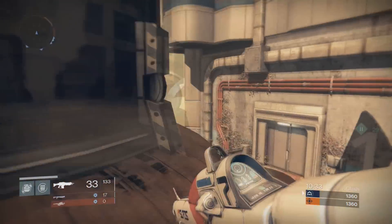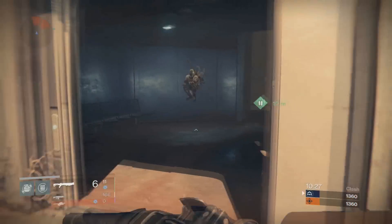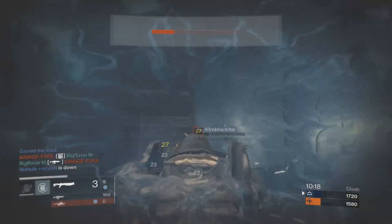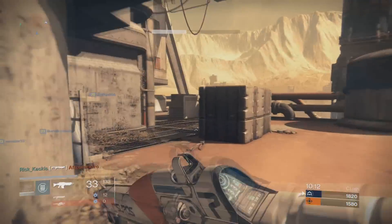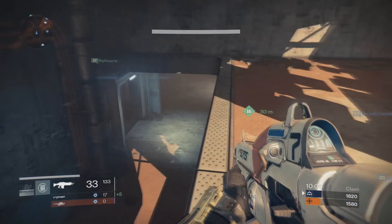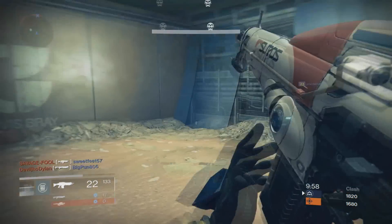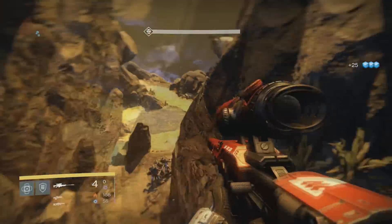The fifth way to get exotic gear is from the Crucible. This is not really recommended — it's completely random. There's no point trying to perform well because it won't improve your chances. Literally tape your controller and run against a wall — you have the same chance as the first-place player. But everyone who plays a Crucible match does have a small chance to get an exotic at the end, so if you enjoy the Crucible it is worth playing.